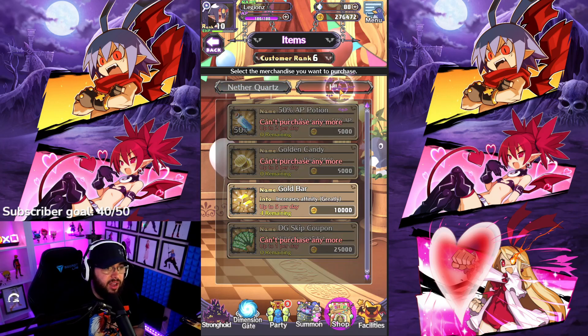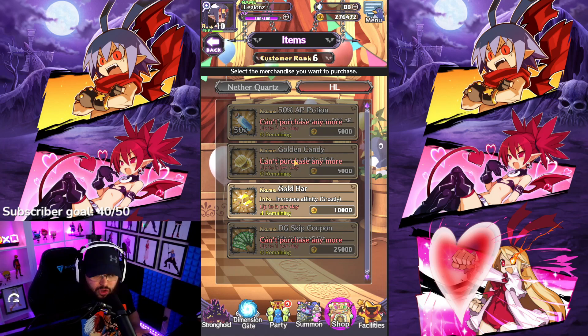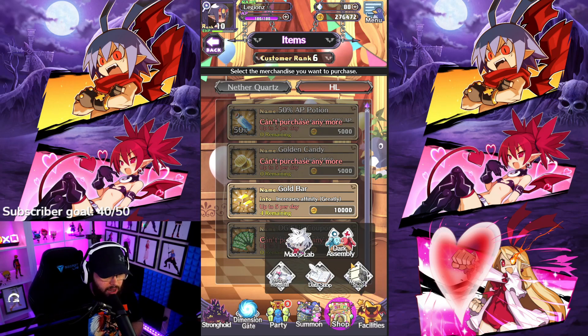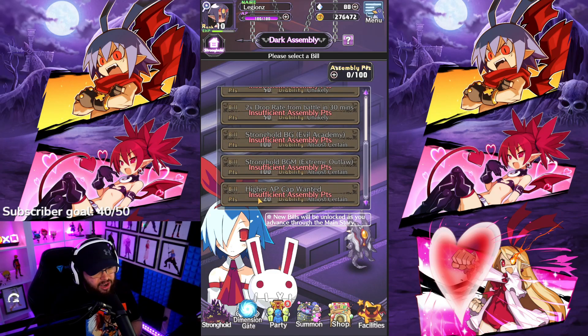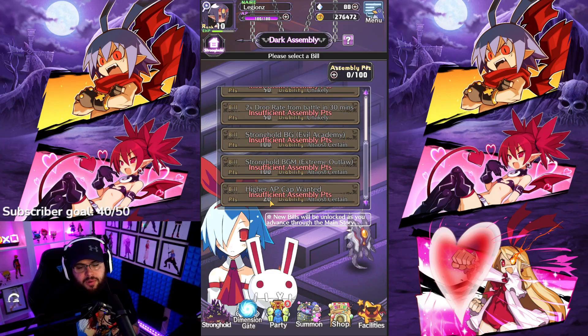Every single day in the HL shop — it resets daily — definitely buy the AP potions. You can only buy two per day. I also highly recommend buying the skip tickets, the bars, and the golden candy, because you'll use these in the assembly to make NPCs favorable for saying yes to what you want — to level up your store, get more double XP, and there's even an option to unlock more AP. The AP cap is 100 but there's an upgrade right here for higher AP cap for 20, and you keep unlocking more as you progress your story.